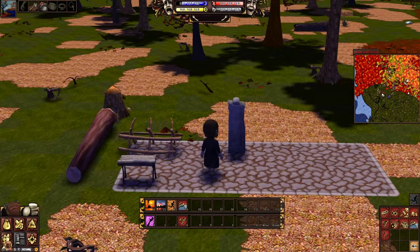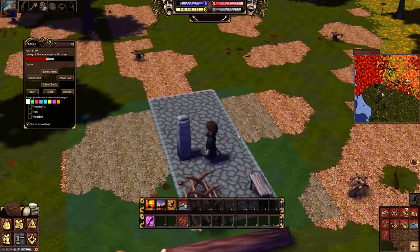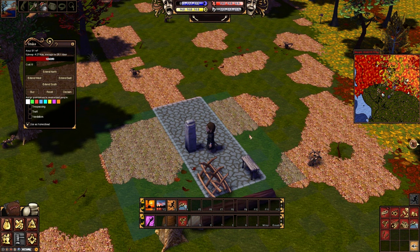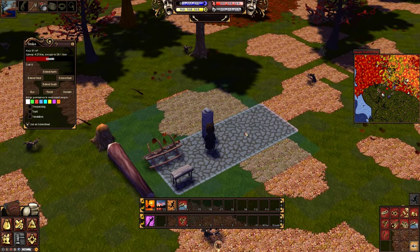I did enlarge the claim a little bit. It cost about 90 silver to do this area — it's an 81 square meter area, so it's pretty nice. It can fit some boxes and other items, and for anyone to come in here it would actually be a crime to come in here and steal from me.